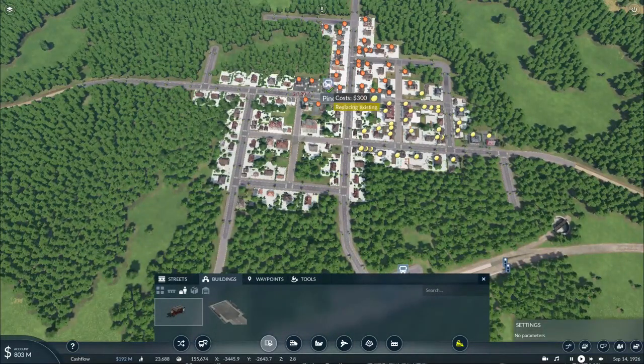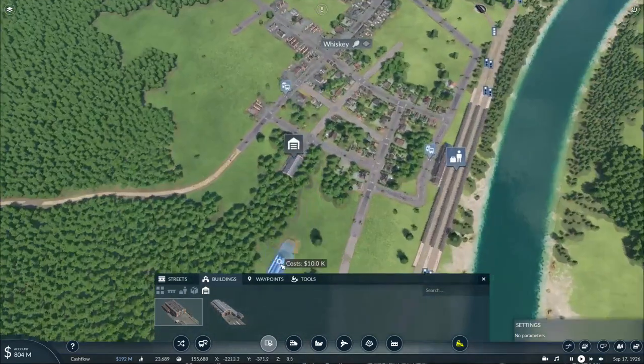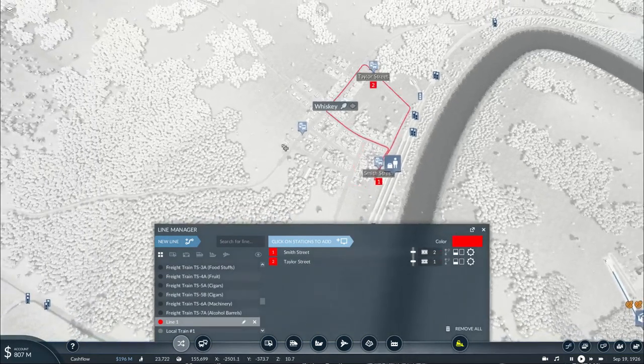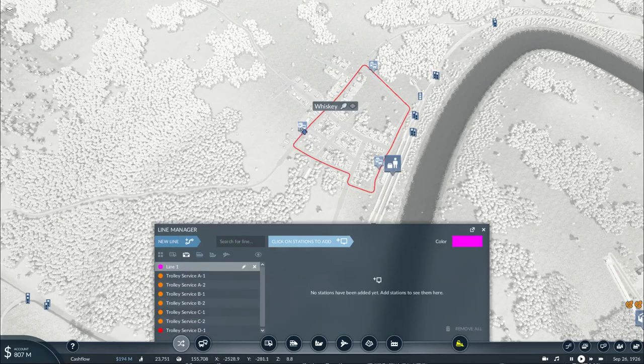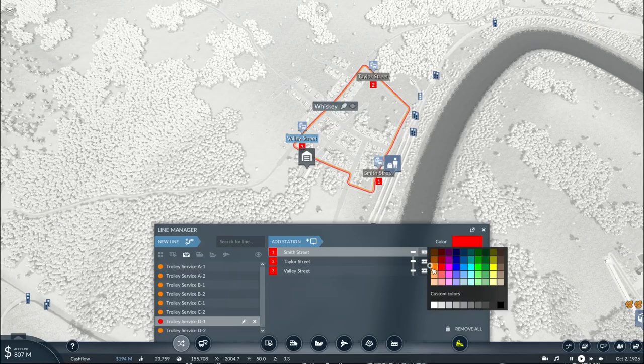That bus service up there is going to make a lot of money. Now with that in place, all we need to do is set these up and this will be known as Trolley Service D1. Then I switch over to the trolleys and make the same route on the way back, which will be Trolley Service D2.